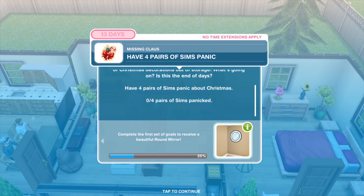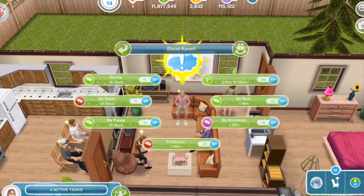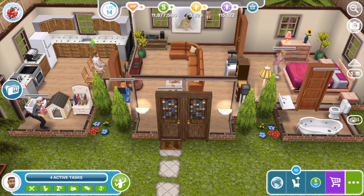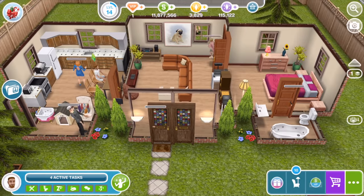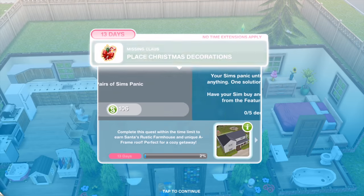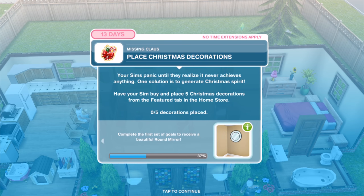Those eight Sims would do a great job right now — four pairs. Remember that if you use a Sim born from a nine-day pregnancy, their timing would be a lot shorter than a regular Sim. Your Sims panic until they realize it never achieves anything. One solution is to generate Christmas spirit. Have your Sims buy and place five Christmas decorations from the feature tab in the home store.